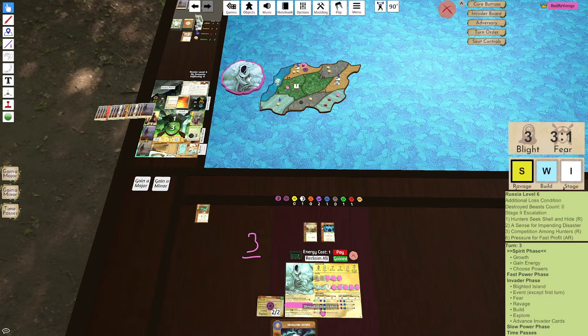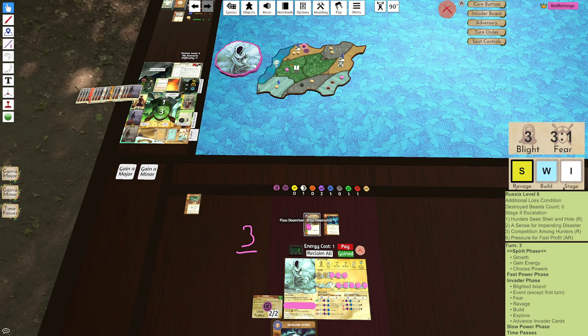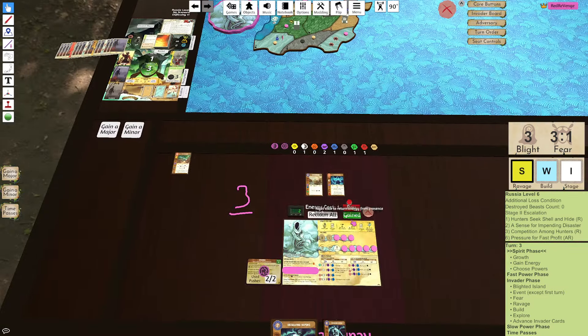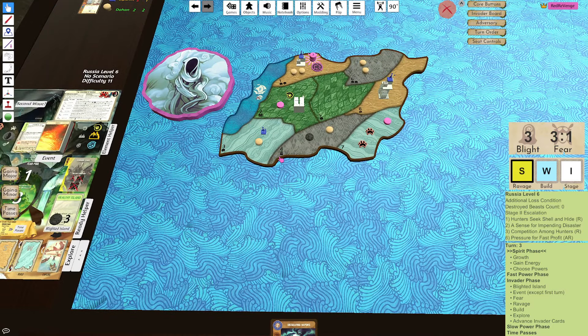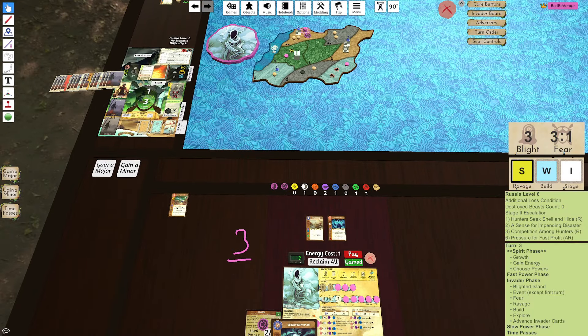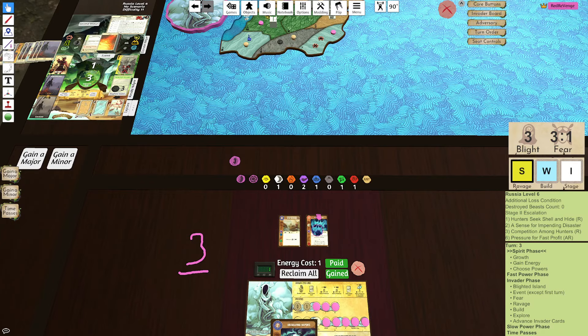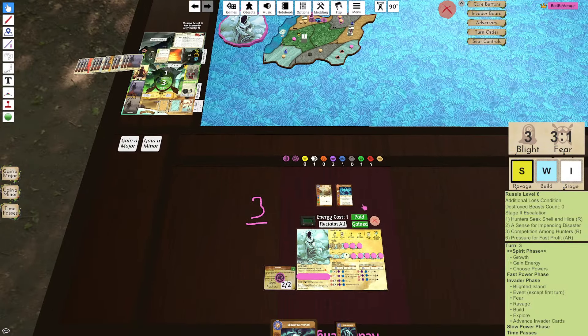So the benefit to grabbing Flow Down River - I get the innate which would allow me to solve one of these mountains or jungles that comes up, as well as Flow Down River. I always pick up Call to Guard. The one negative is Flow Down River doesn't actually solve the Dahan here - I was trying to see if I could keep the Dahan alive. Well, maybe I just take the Blight there. Okay, I decided I'm not going to take Call to Guard. I'm going to grab Flow Down River, use Unnerving Pull for one fear and defend three over here on F1, and take the Blight - I'm pretty okay with that.